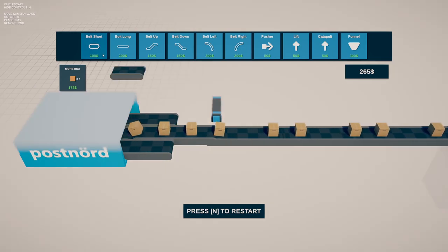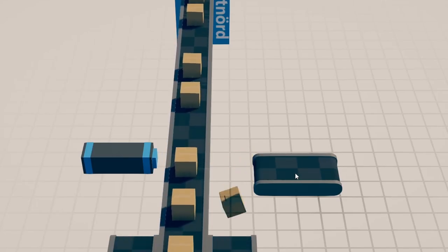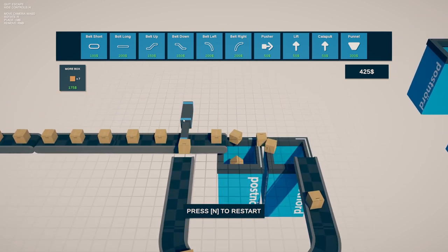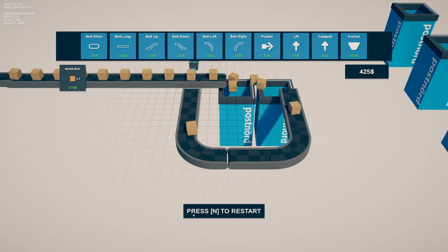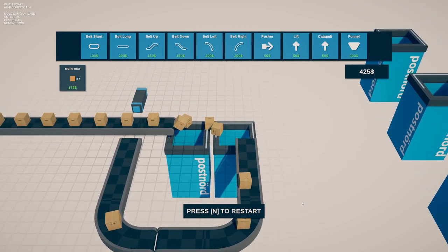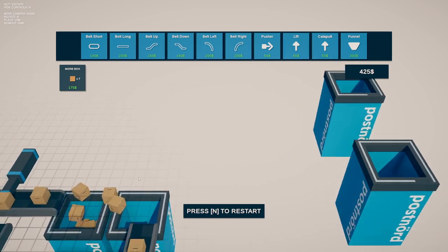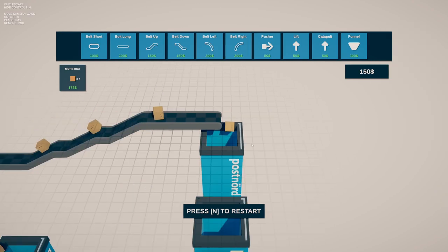It seems I need some sort of splitter. I think I need the pusher right there — seems like it's going to toss things over. Maybe a little bit closer. Okay, I've got a little bit of a better system going on here. The pusher pushes them over to these, but there's still the issue that sometimes they just fall off. These two are getting full, so I'm thinking I'll put another pusher over here to push things that way.